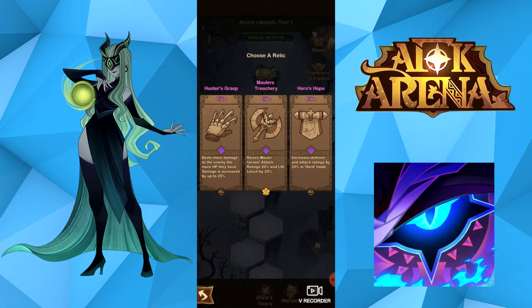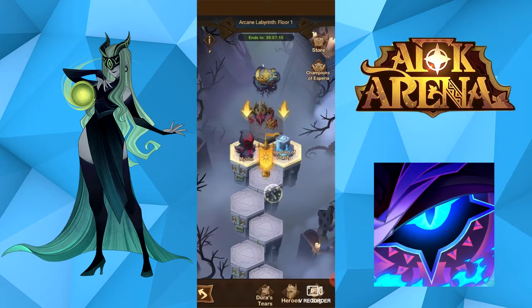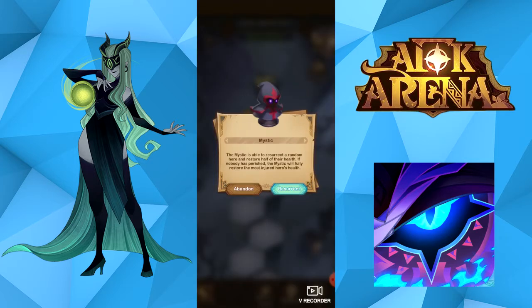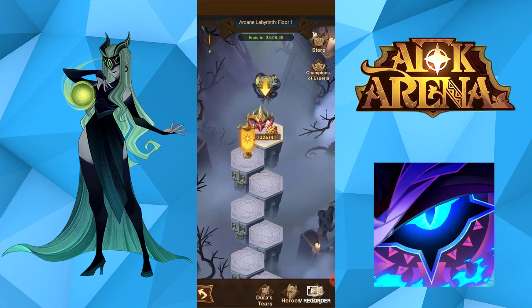Because I'm going to go to hard mode, Heroes Hope is the better option — increase attack range by a percent. You will need that if you're going to do hard mode. It always gives you this option when you get to this section of the floors. I don't need either option, but I'm going to show you Mystic. What Mystic does is it will revive a random hero within your team if there are any that are actually dead.